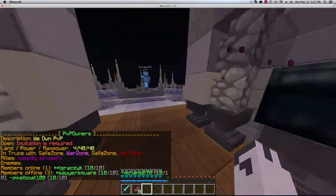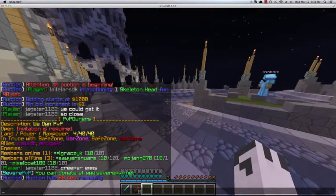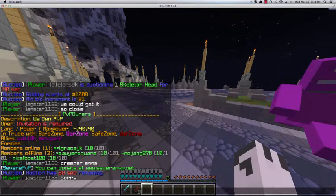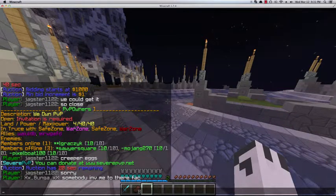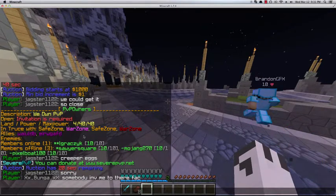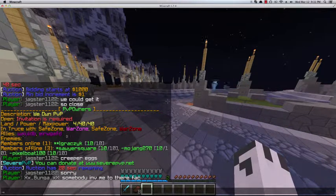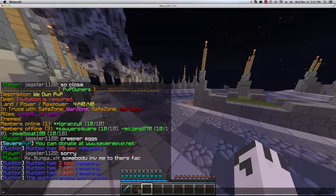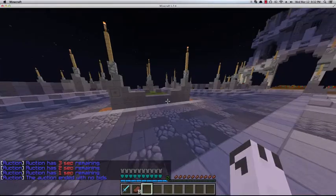Our faction is called PvP Owners and our description is 'we own PvP'. Our power is 40 and our max power is 40, so pretty much 40/40 for max power, and we have four land claims. For allies we have these two factions, and we got members: me, SortaSquare, Mojang, and PixelVote.